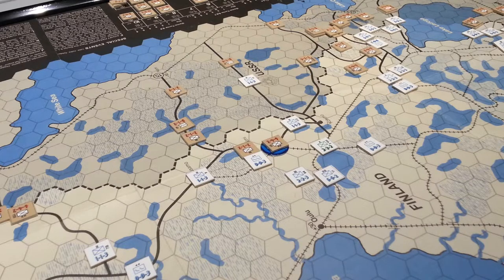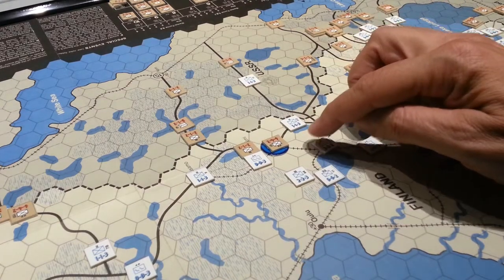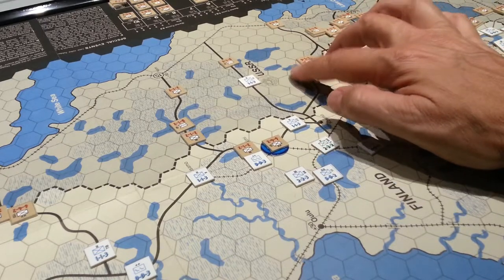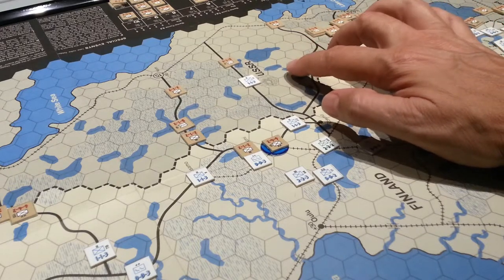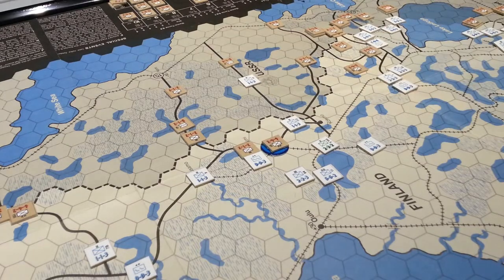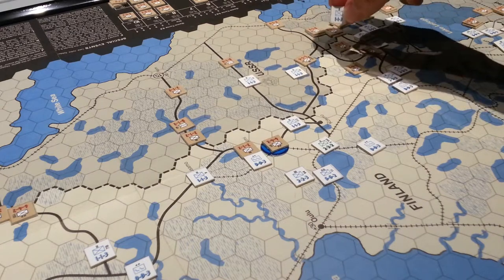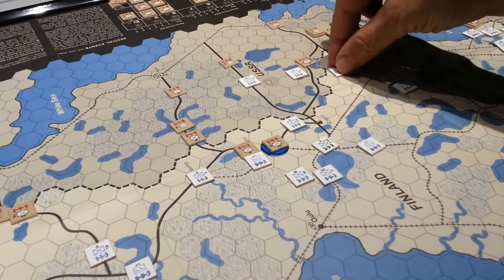Quick little update: beginning of turn three, the Soviets had a couple of aggressive counterattacks. They attacked an out-of-supply unit here and killed a 6-4-2, which was a superb effort with the reinforced units. But then they made a very bold attack down here and received a dreaded result. Actually, that was a 2-to-1 attack, not a 1-to-1 — so that's attack or retreat, meaning these guys are not dead. We need to do a retreat, so we'll retreat back.